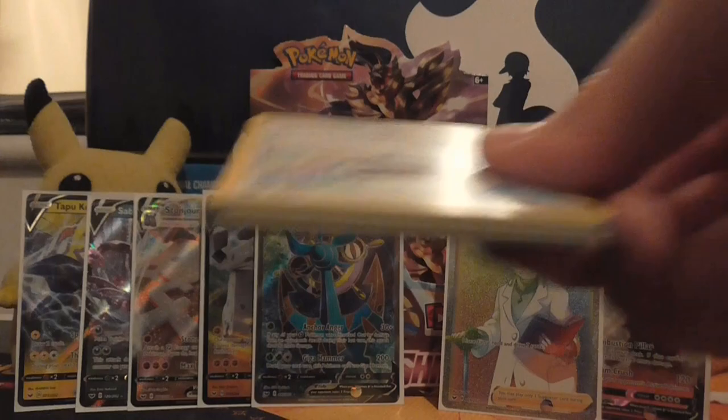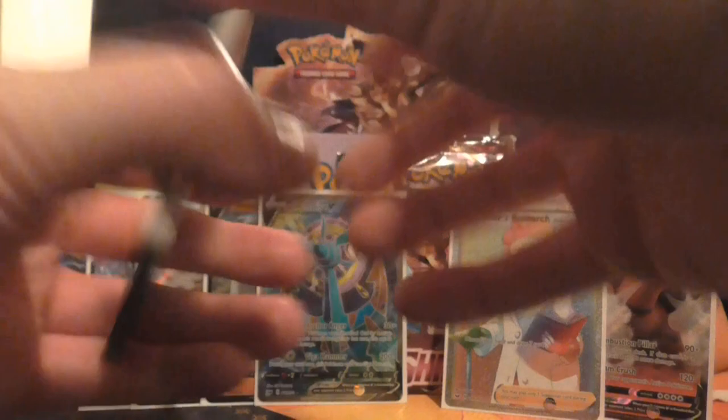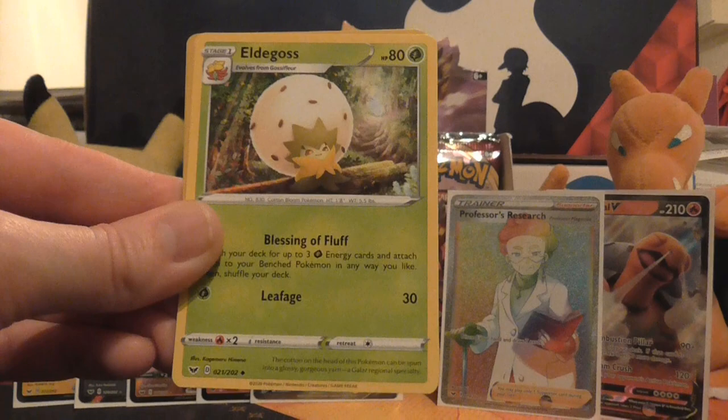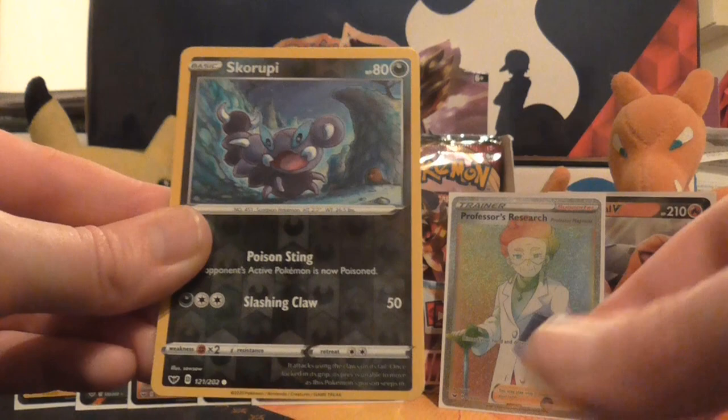So we've got Wooloo, Joltik, Salandit, Clobbopus, Ghastly, Fighting Energy, Sudowoodo, Eldegoss, Energy Search, reverse holo of Scroopy, and the rare is a non-holo Morpeko.